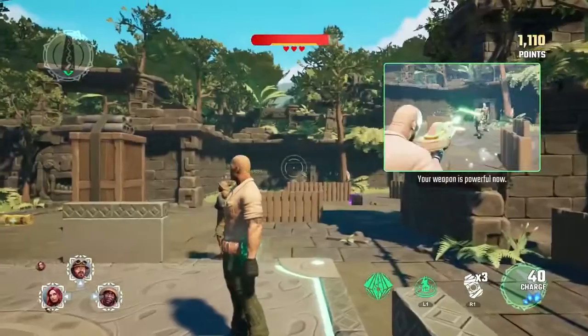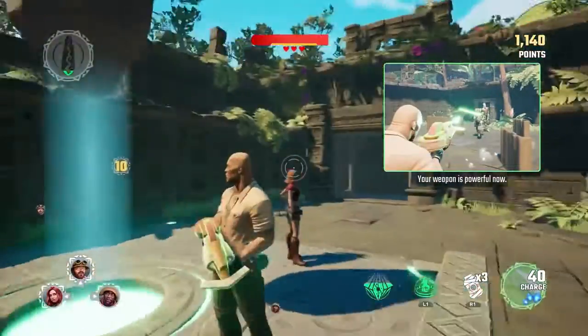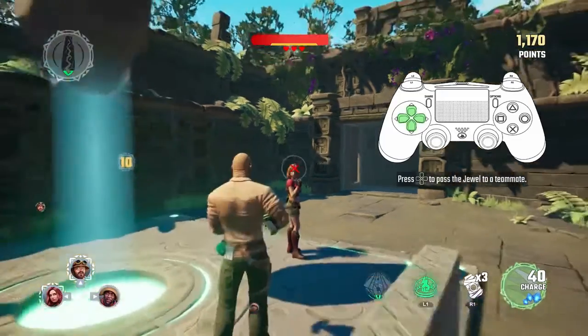Whenever you receive the jewel from a teammate, it will make your weapon powerful for a short time. If you hold onto the jewel for too long, Jumungie will strike and damage you. To avoid being struck, pass the jewel to a teammate.